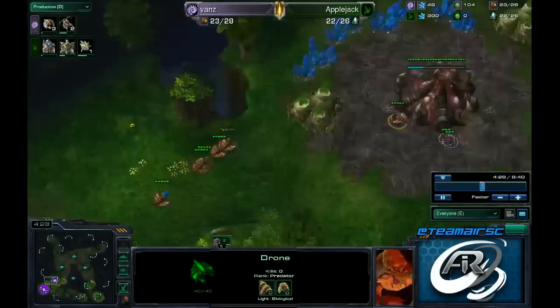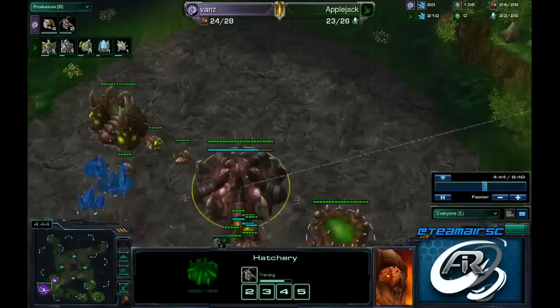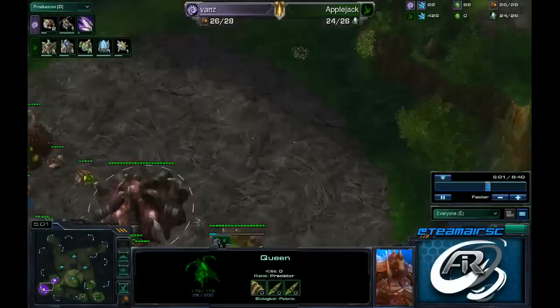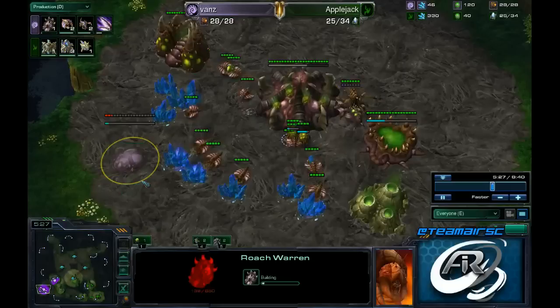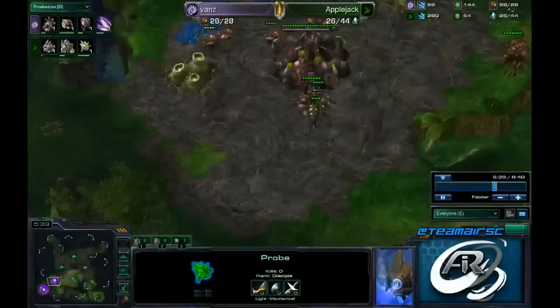Vans is going to make two queens and should start one set of lings in just a second. You really need these lings out for the build so that you can deny any scouts from getting into your base — very important. For this Roach Rush build, you do get Zergling speed. The queens come out and we see immediate injects from both of them. The two lings are on their way out — the probe has left the base so he has a little bit of time. He drops the Roach Warren in the least scoutable location for the probe, which is the back of his main, and he needs to use these lings to deny the probe from getting in and re-scouting him.